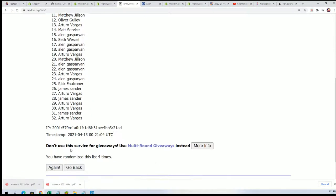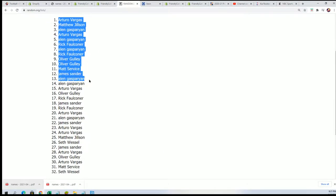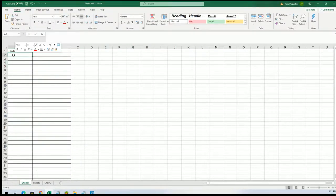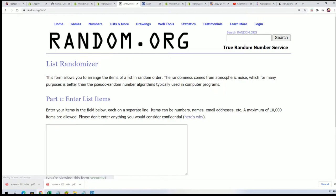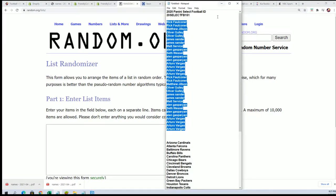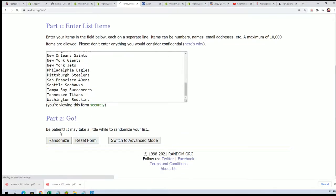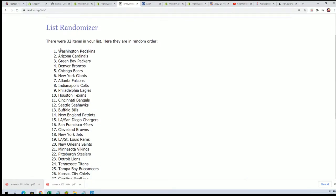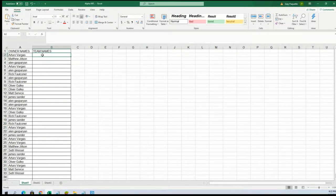That would be great if we could hit a zebra in this pack break. Here's the lucky number seven. We have our first random all finished. Team name random coming up here. Lucky number seven.